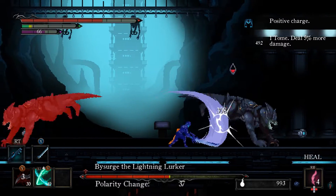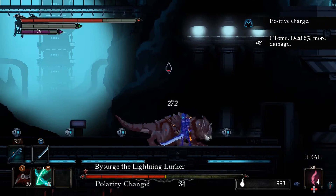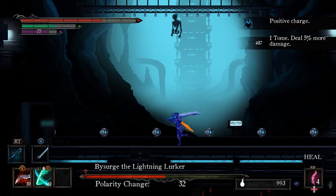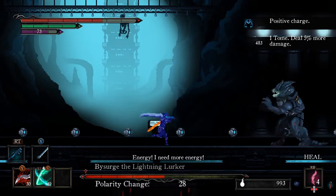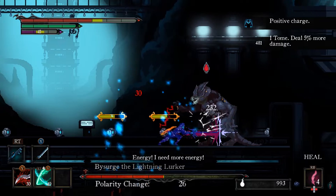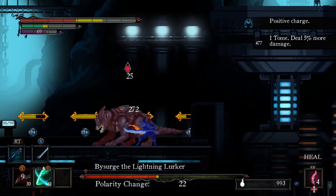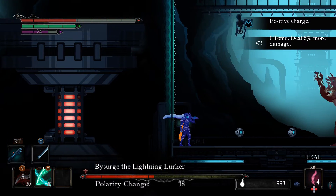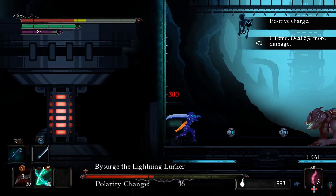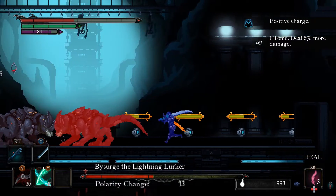If he does a clone attack, try to dodge around his mouth and wait for his final bite before attacking. It's really easy not to get hit if you dodge to the side with his clone and then run in for an attack.